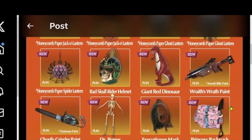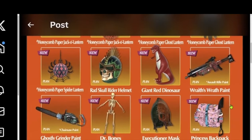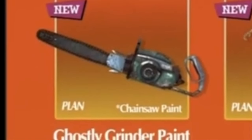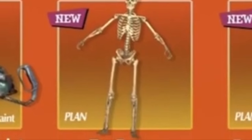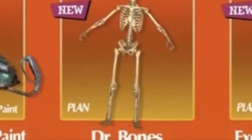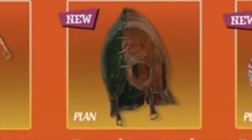Now let's take a close-up look at the next row. First up we have a new skin for the chainsaw — it's not the chainsaw itself, just the skin for it. Ghostly Grinder paint. And then we have the skeleton who has finally made his appearance: Mr. Bones.